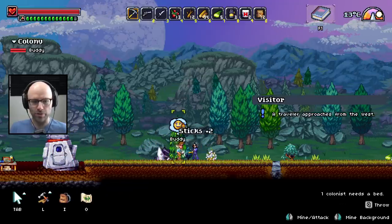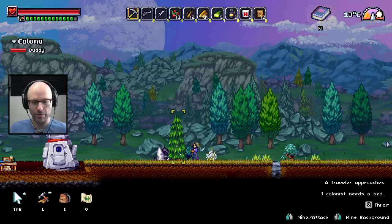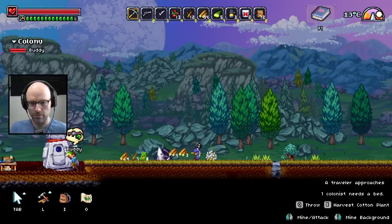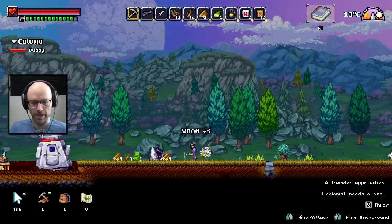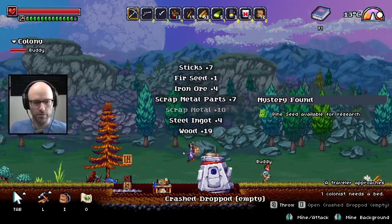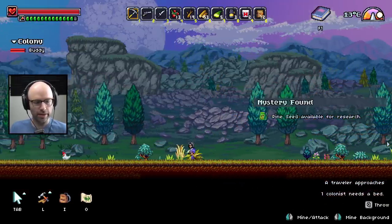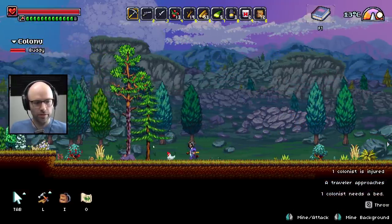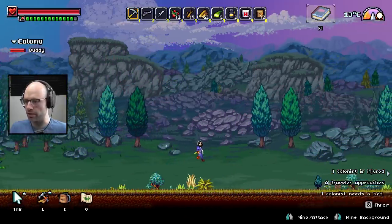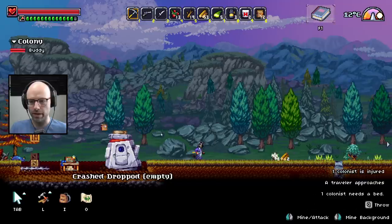A traveler approaches from the west. Did you bring a bed with you? A traveler approaches. Buddy, you want to talk to this traveler? A traveler approaches. Unless you're right here I'm not too concerned about it. One colonist is injured — Buddy, what the heck happened? I also see the sun is about to go down — I think we waited too long. Buddy, you okay? He needs a medical kit.